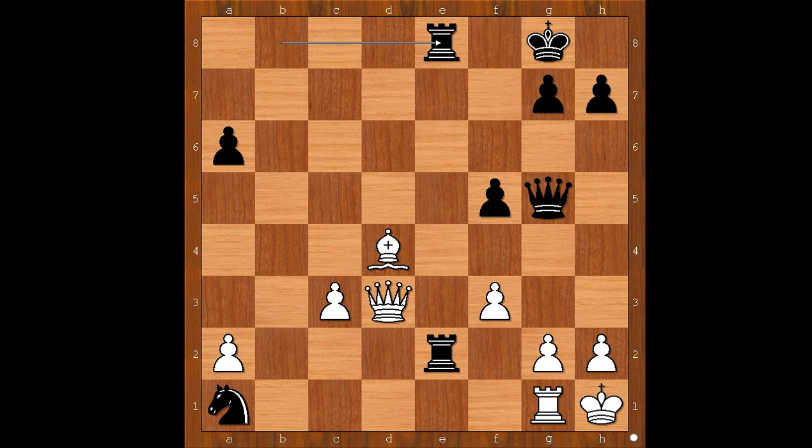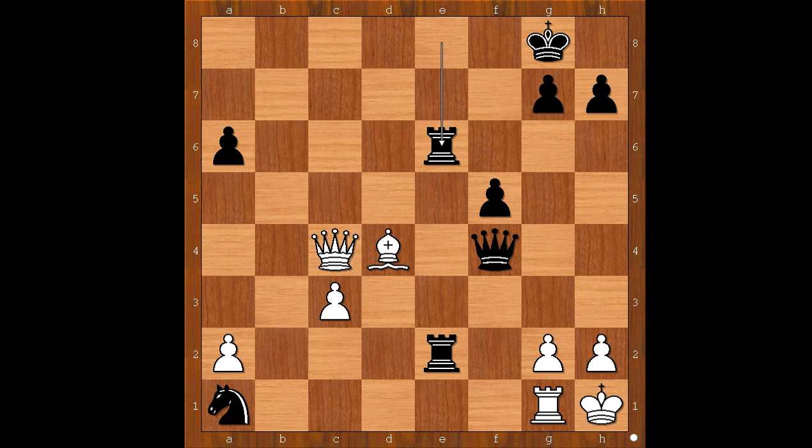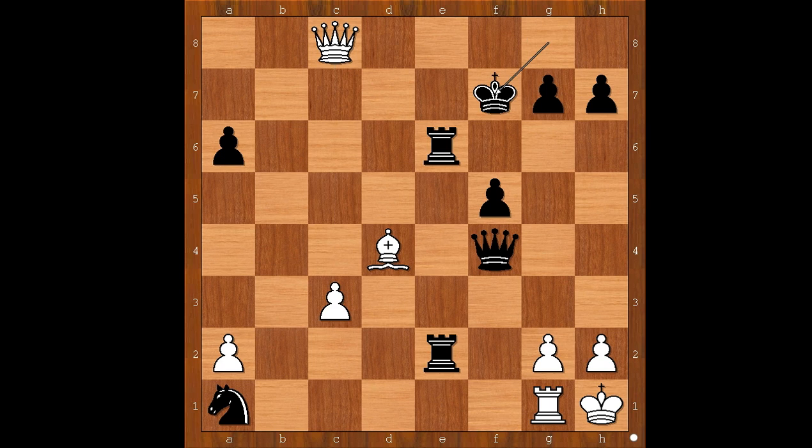f4 attacking the queen. This is a pawn sacrifice for a little trick. Queen to g6 was played. What is the trick? If queen takes on f4, then queen to c4, check. And if now king to h8, then bishop takes on g7, check, king takes bishop, queen takes queen. However, black does not have to play king to h8 - he can play rook from e8 to e6, and after queen to c8, king to f7, black is still winning. But Gustafsson didn't want to bother about all this. He played queen to g6 - he had a plan of his own.